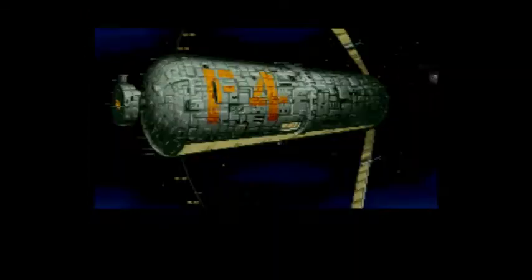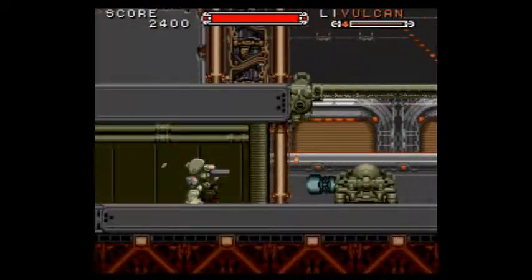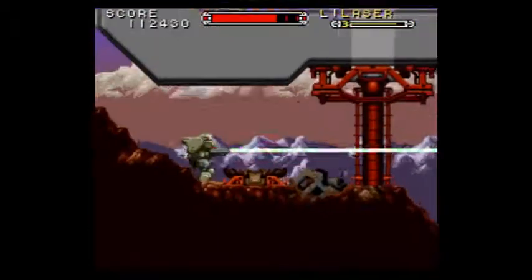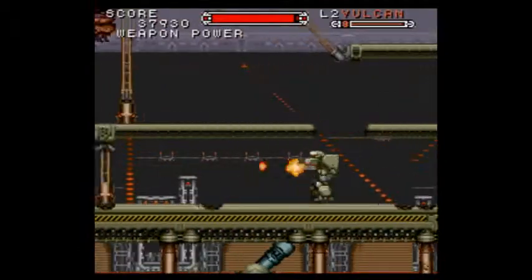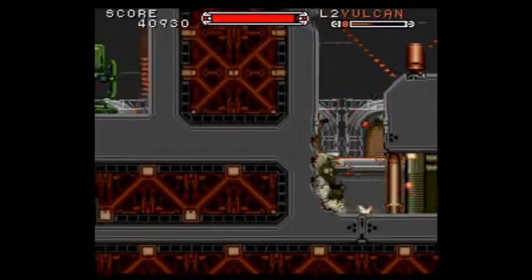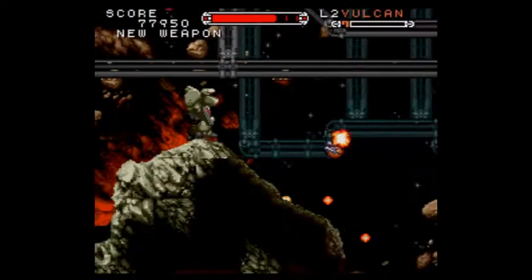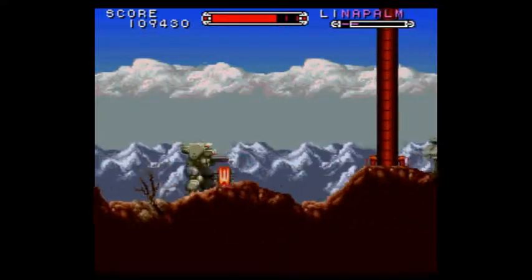Your mech, known as an assault suit, comes with a built-in ability to punch as well as a machine gun known as the Vulcan. In addition to these two, you also find a missile weapon and a laser gun. All these abilities can be powered up by collecting the P icons that drop from enemies, leading to some interesting effects such as bullets bouncing off walls or simply increasing the size of your beam. Finding these new weapons is part of the fun of Cybernator, and finding which you like best makes the game more engrossing.